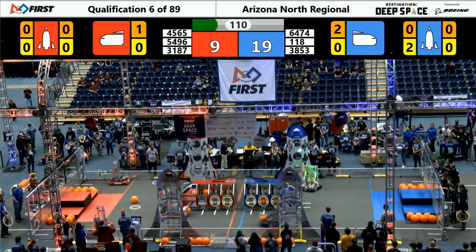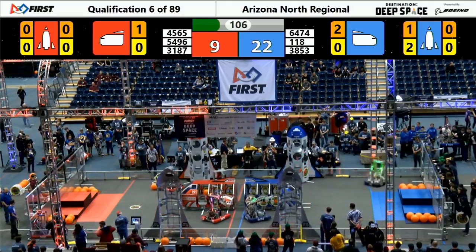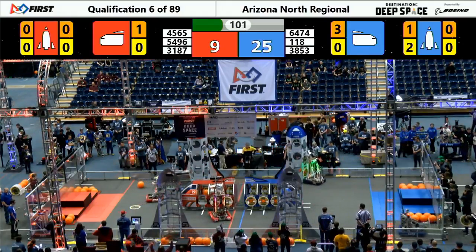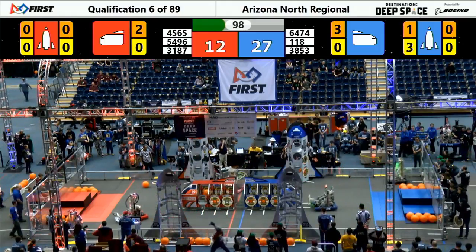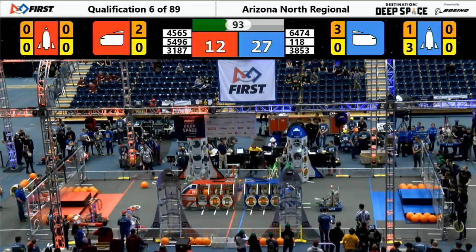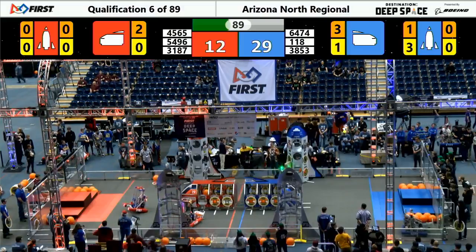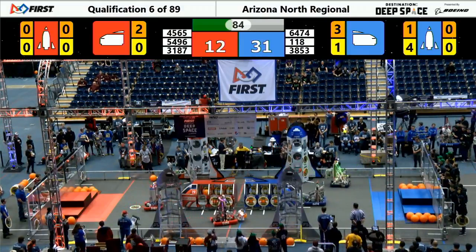64, 74 — Indigo, Indigo Dynamics putting it in. Here come the Robonauts, 118, putting a hatch panel on that blue rocket ship in the back. They come with another hatch panel, working on the rocket ship. We haven't seen a ton of rocket ship activity in these matches so far, but it looks like we're going to see it in this one.